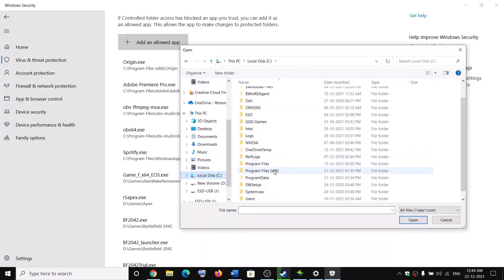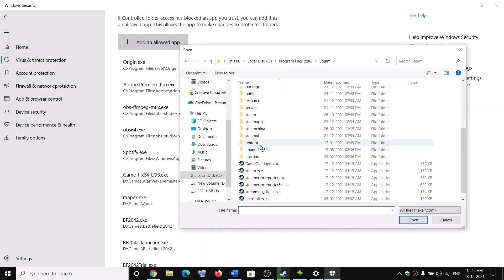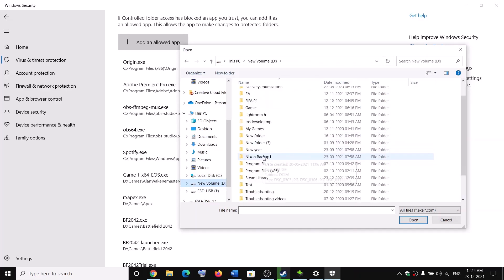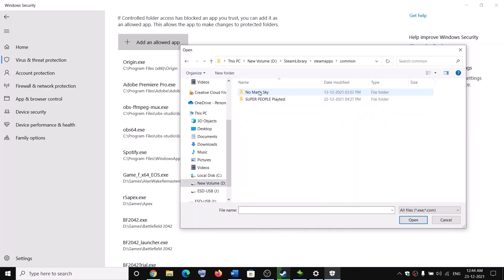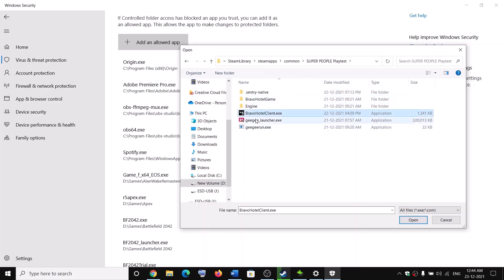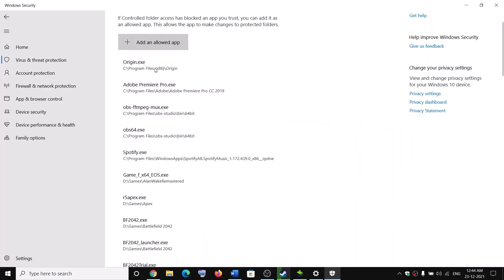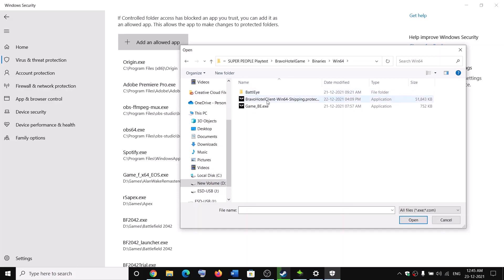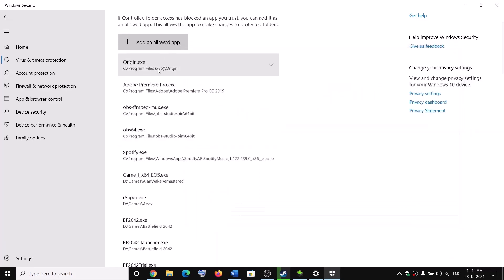Go to the game installation folder by clicking Browse All Apps. It may be in the C drive — open Program Files x86, then the Steam folder, then SteamApps, then the Common folder, where you will find the Super People folder. In my case it's on the D drive: open Steam, SteamApps, Common, then the game folder. Select all the game exe files and click Open. Click Browse All Apps again, select the launcher, click Open. Then browse for the BravoHotel game folder, open Binaries, open Win64, select BravoHotelClient-Win64.exe and click Open. Do the same for Game_BE.exe, then click Open.